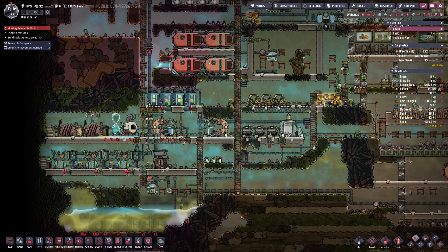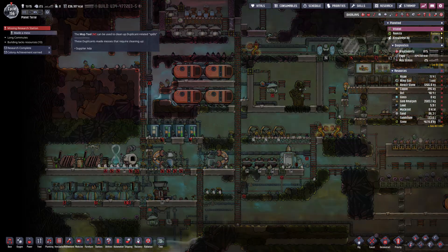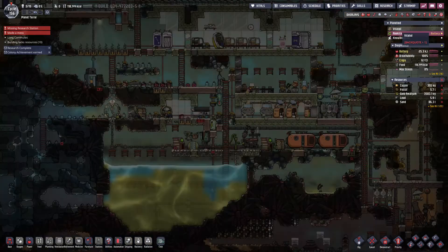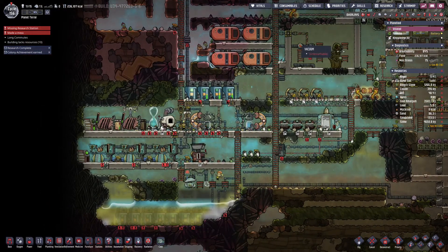Maybe do I want to turn that on again or not? Ten cycles and I'll start getting natural gas again — that will help. I will no longer be running at a power deficit with rolling brownouts. Made a mess — that's Ada, sorry about that, Ada. I'm going to mop it up. It could be hard being a pilot.